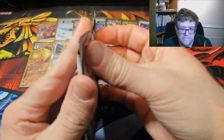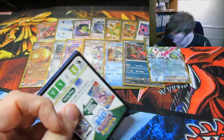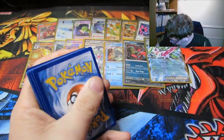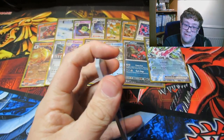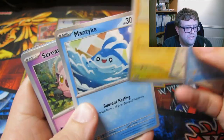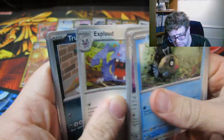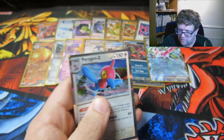A few more packs left. Ever since you can't store your packs in the game the codes don't interest me anymore. A Feebas, a Napalm, a Galvantula, a Mantyke, a Scream Tail, a Technical Machine Devolution, an Exeggcute, a Trubbish, a Chien-Pao, and a Porygon-Z.